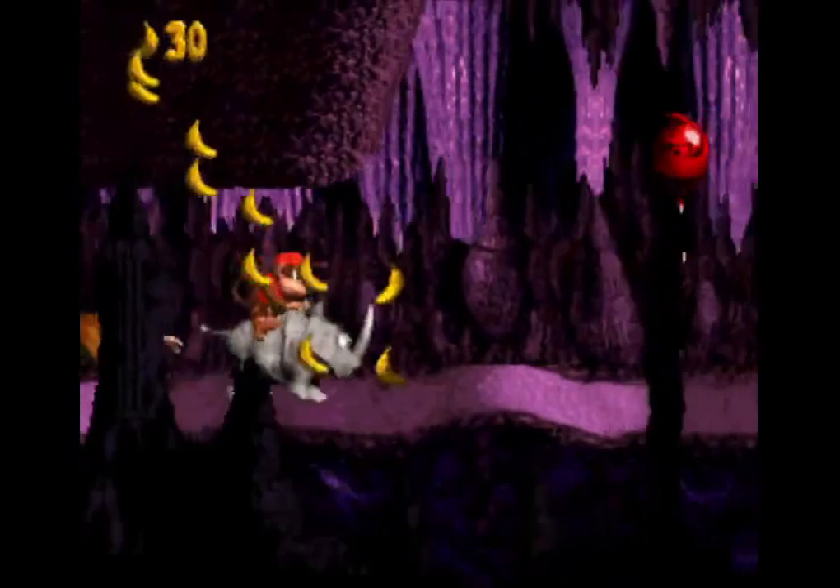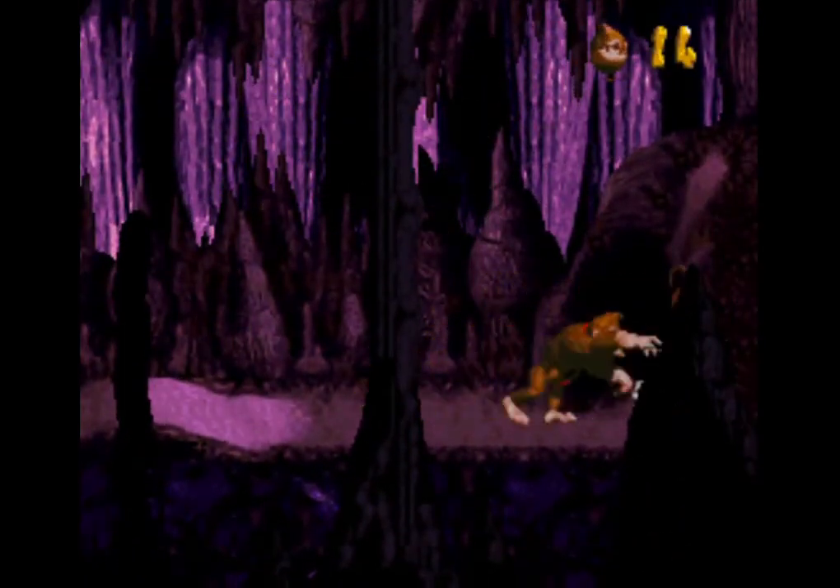Collect 100 bananas, the Expresso ostrich tokens, the KONG letters, and visit the secret rooms for even more lives.